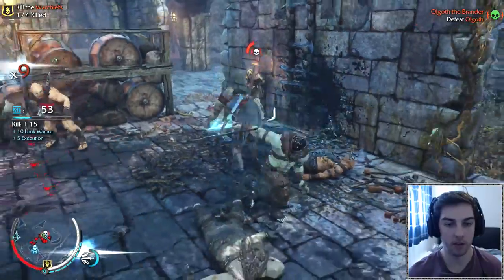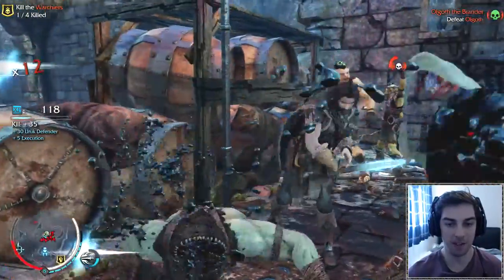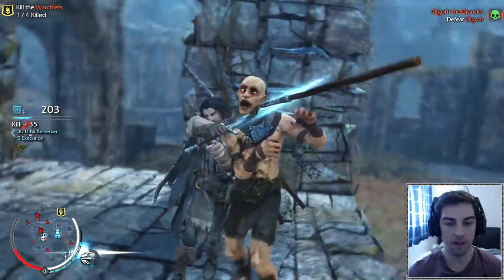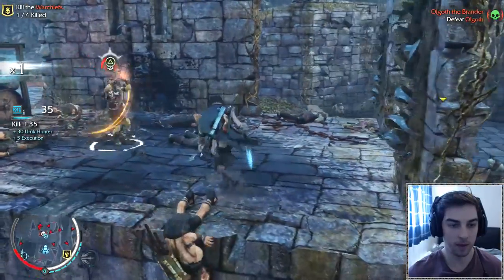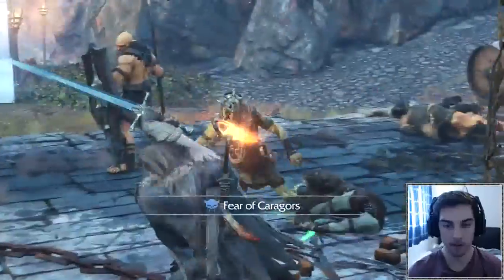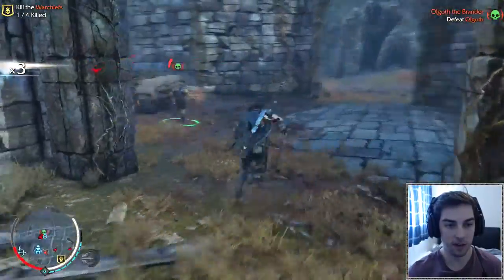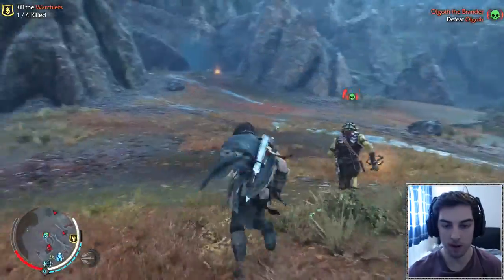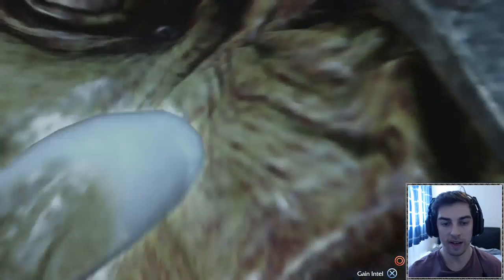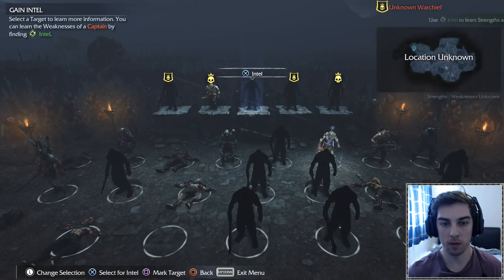We'll use the special to do infinite executions to get rid of them. There's actually a lot of enemies here but it's pretty fun - just execute them all. You can see the meter in the bottom left showing how much time I've got left. We need to grab him now - we've grabbed him - so we need to hit him a bit first to get the skull on his head to go green so we can interrogate. He's scared and running away, which takes us away from the rest of the orcs.